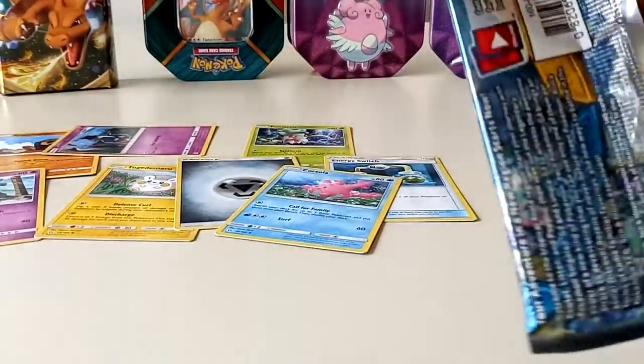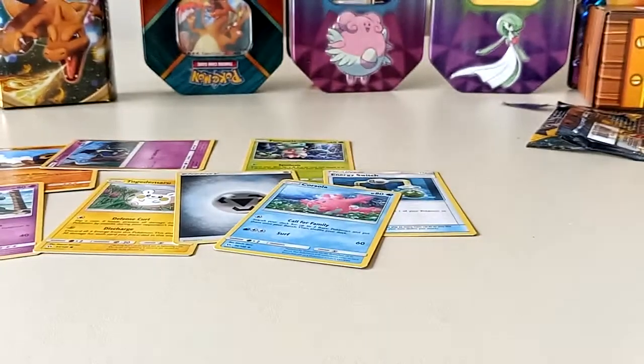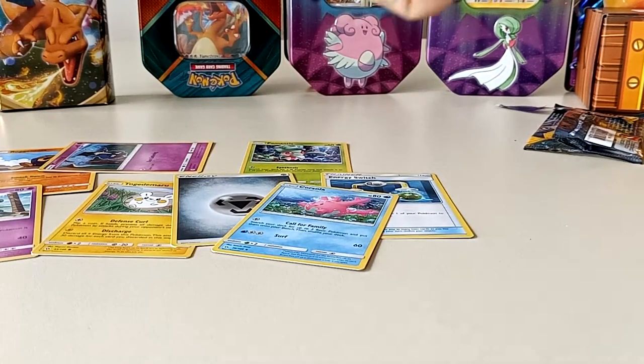Energy, Switch Energy, Trumbeak, and a Corsola. Next pack.